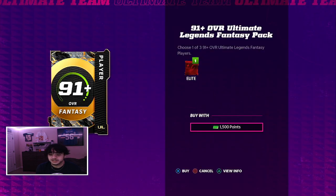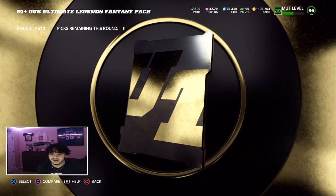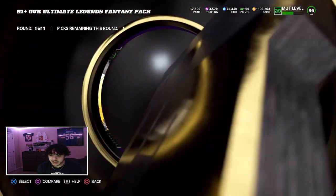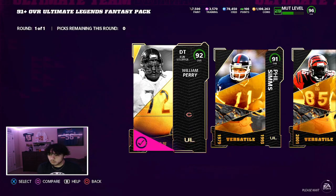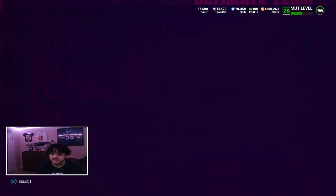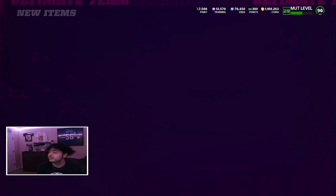Opening one of three, 91-plus overall Ultimate Legends Fancy Players packs - last week mine were horrible, let's see if this is any better. Got 92 William Perry, so it's not a 91 which isn't horrible. Next one is a 91 Phil Simms, and our last one is a 91 Ocho Cinco. I post Ocho Cinco in every single one of my Ultimate Legends Fancy packs. We'll go William Perry.